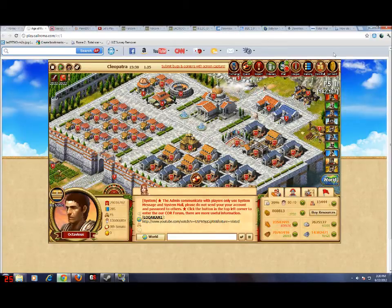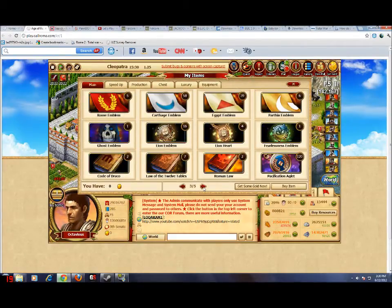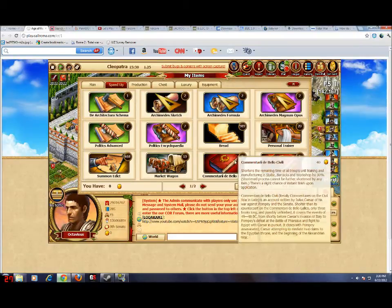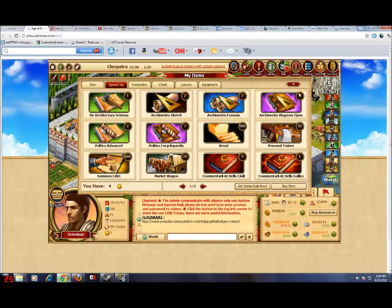Hello everyone, this is Total War Authority today. I'm going to show you how to get the Commentary de Bello Civillis and Commentary de Bello Gallicos. I am doing a walkthrough on how to play Call of Roma — before it was called K-3, now it's called Call of Roma.